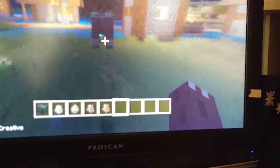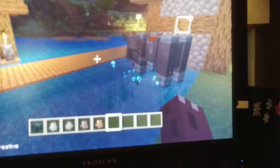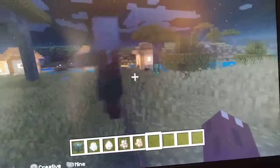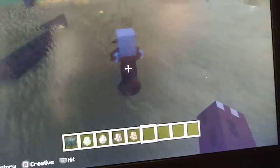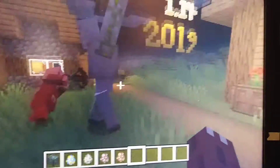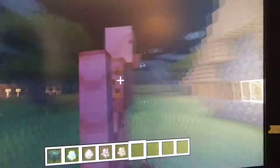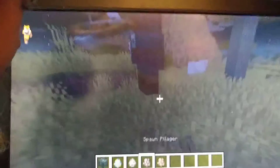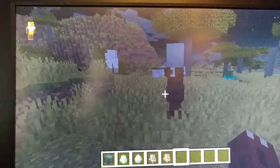Ravagers usually spawn in raids, which happen when you kill a head pillager — or rather, a pillager captain. This here is a pillager, a mob with the new weapon called the crossbow. The iron golem is reacting to it. Pillagers are mobs that spawn in pillager outposts, which are new structures that generate randomly. I even found one in the middle of a village once.